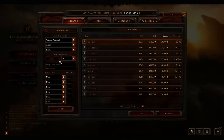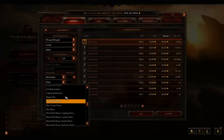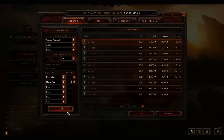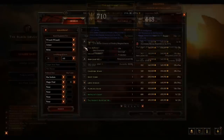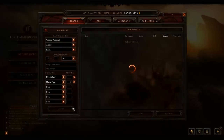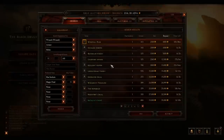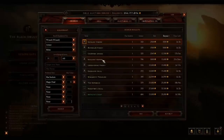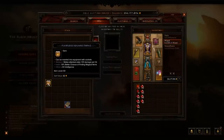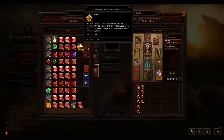Next we're going to get a helmet with sockets and magic find. Make sure it has sockets and magic find. They go for very cheap — an almost-300k one we can cut down to about 4k. You're also going to get a full square Topaz or some kind of Topaz gem to put in the socket.